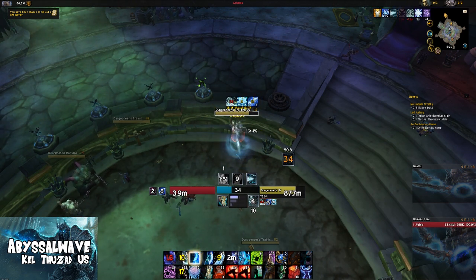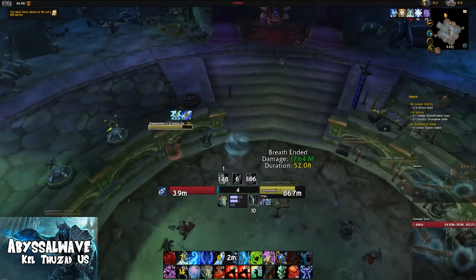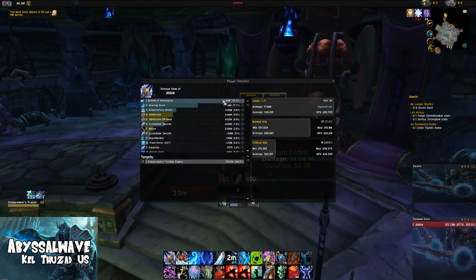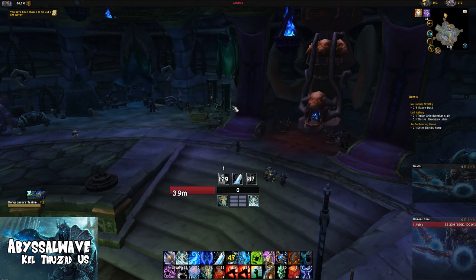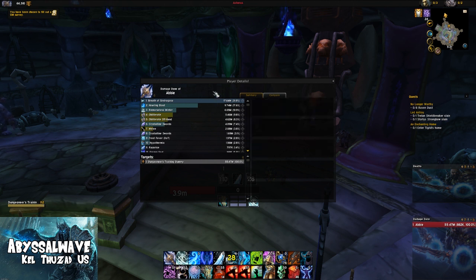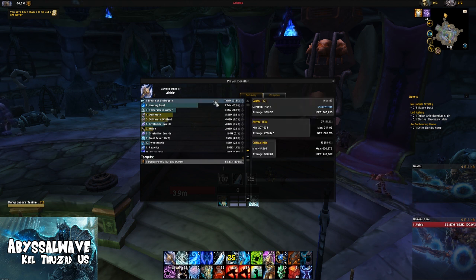That was a 52-second rotation with 17.6 million damage done. Comparing with the first run, the Howling Blast damage was relatively the same — because we had a 20-second longer breath phase. That extra 20 seconds is about 30% more of the fight: more Rime procs, more Obliterates. We had 24 Obliterates as opposed to the 16 we did with the Freezing Fog rotation, and our breath did 5 million more damage.